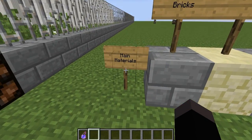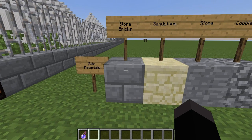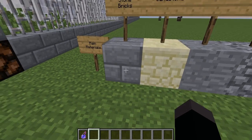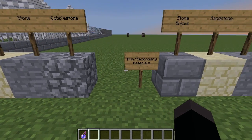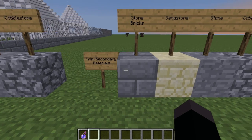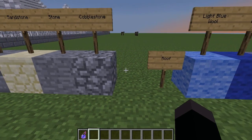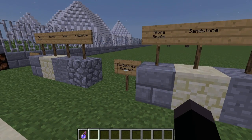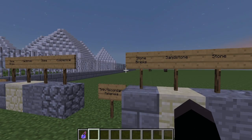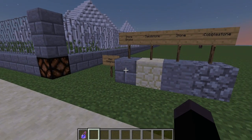So the main materials we can use here — the primary stuff, like most of it — are: stone bricks, sandstone, stone, or cobblestone. And the trim slash secondary kind of materials are: stone bricks, sandstone, stone, cobblestone. So you can just write it in the comments like 'secondary colon stone bricks' and 'primary colon stone.'